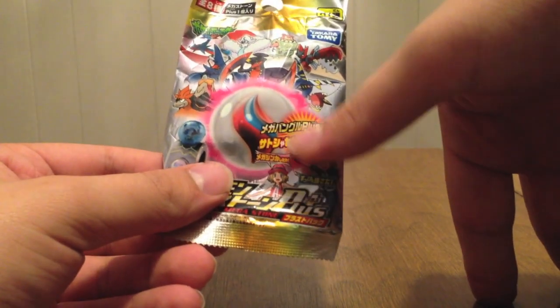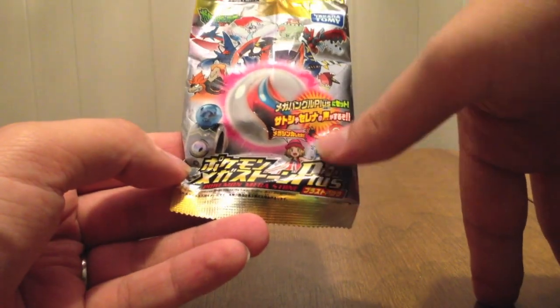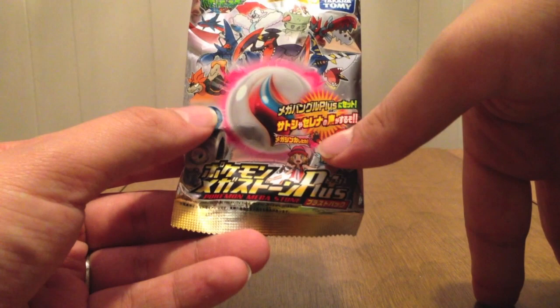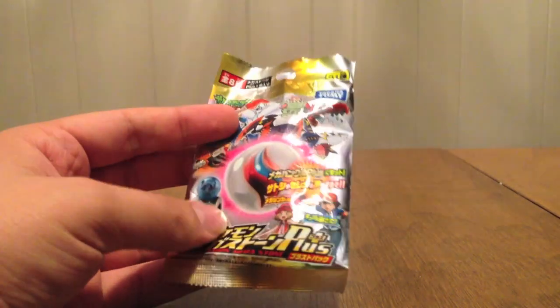That's Salamenceite — that color does not exist on Scizor. If you hold it in front of the box it says Mega Stone Blast Pack, Ash, Serena. It says it makes their voices with the bangle. It says it's Set 01, which only frightens me because that means there's going to be a Set 2, hopefully.